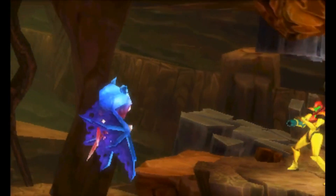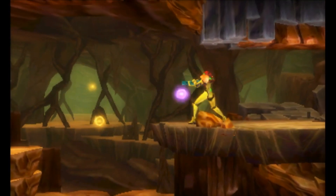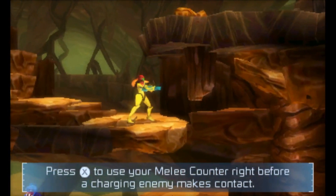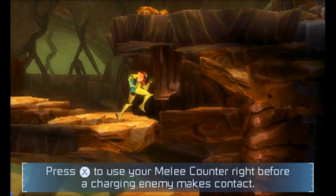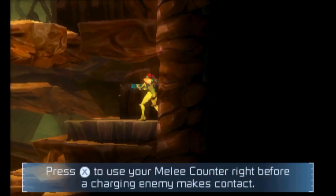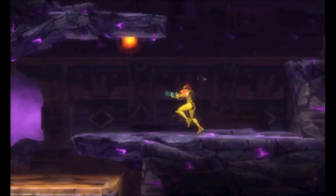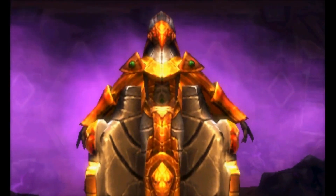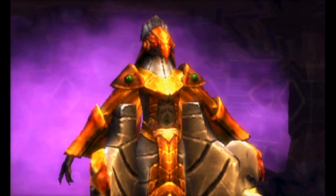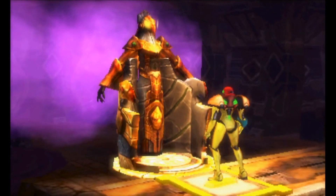Once you land on SR388, you get the first glimpse of the redone visuals in the game. While some people may favor a more retro art style, I think the modern style suits it very well. Samus looks great, enemies have great animations, and some of the set pieces and backgrounds are fantastic with little things happening in them. The color palette does feel a bit limited, but overall Samus Returns looks good and has solid 3D capabilities as well.